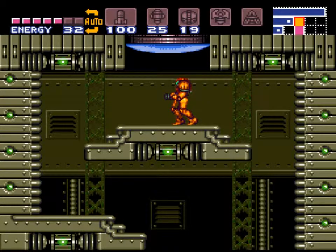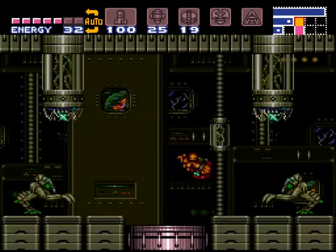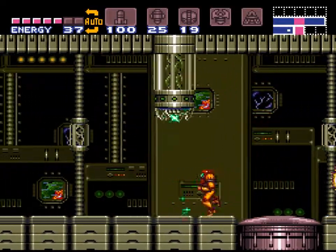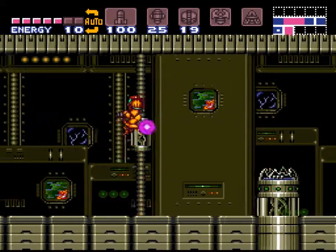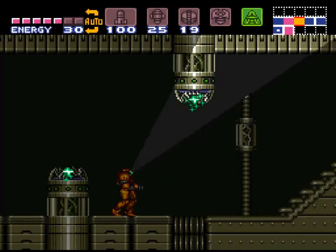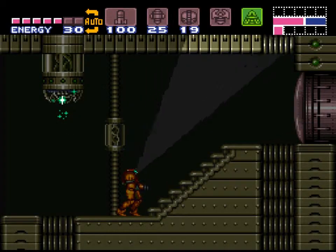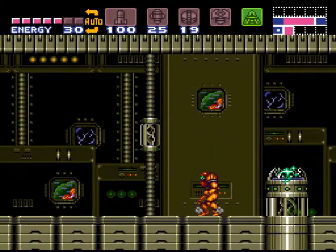Welcome back folks, welcome to another episode of Let's Play Super Metroid. Last time we got rid of the boss in the wrecked ship, which meant that we powered this place back up and can now begin to explore it in earnest. We already found 10 more super missiles, which is phenomenally good, considering we only had like 15 max super missiles before we headed here.